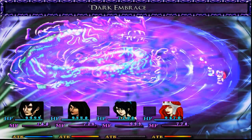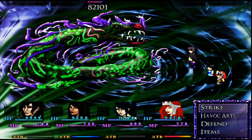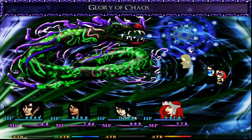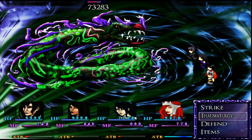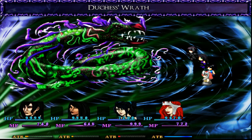I'm going to select Dark Embrace — it's 60 MP, but it deals massive dark damage to all enemies, so that one will do more damage. Next is Zeria Lee, who is the wife of Mage Slee. She has Strike and Havoc Arts. Sekharin is basically like healing yourself, and Glory of Chaos does massive non-elemental damage to all enemies, so we're going to select that. Drea is a vampire and has Thaumaturgy as her second ability. Blood Drain takes HP from one enemy to replenish your own, but Duchess Wrath is tri-elemental damage to all enemies.